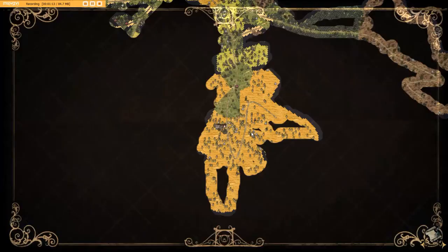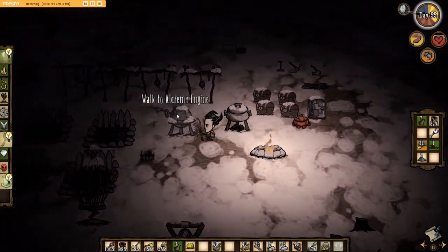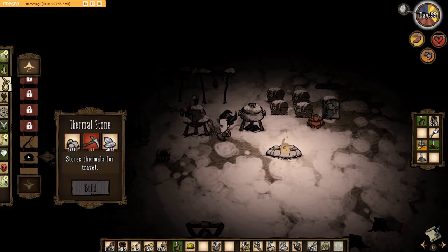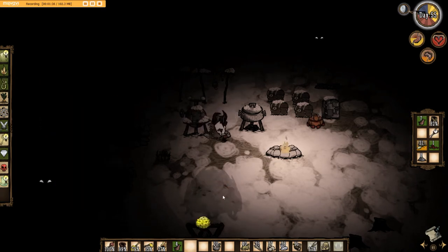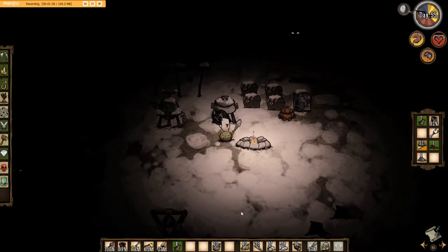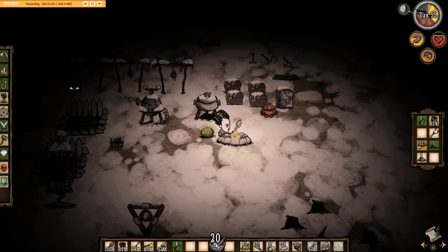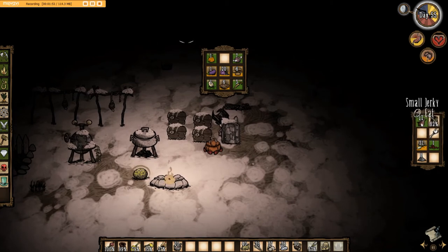Number one: don't be like me and go out without a thermal stone. This is a thermal stone — I made this off camera, which was stupid of me, but I panicked at the last moment and totally forgot I needed to. You just take some rocks, flint, and a pickaxe — any sort of pickaxe will do — and this will keep your temperature up. You warm it up by keeping it by the fire. Usually two logs will get it piping hot red, and that should be enough for it to be at its maximum.